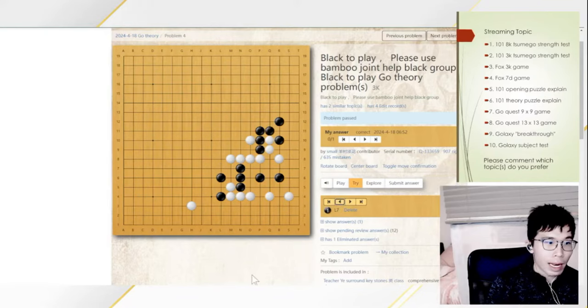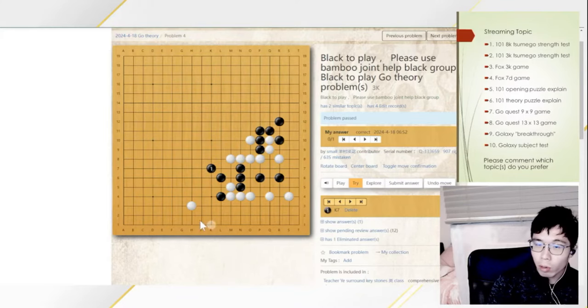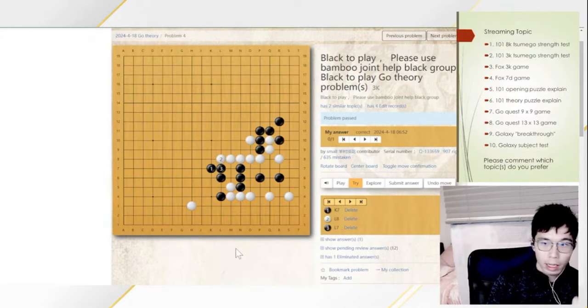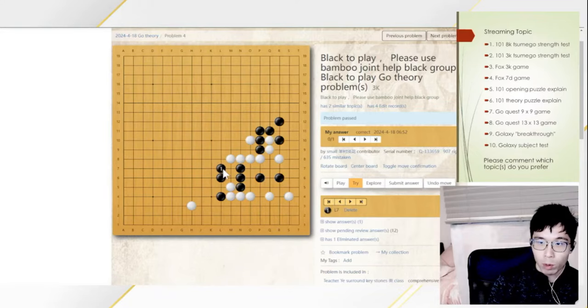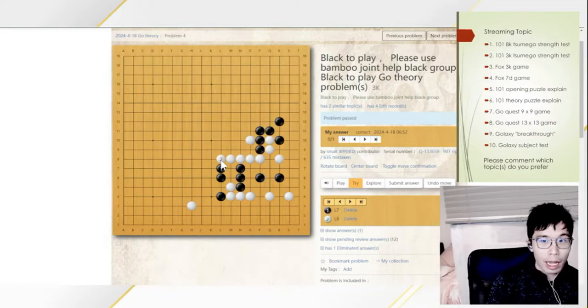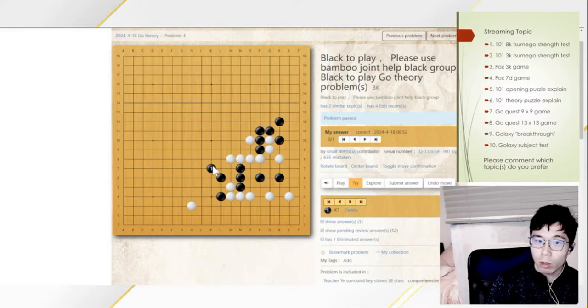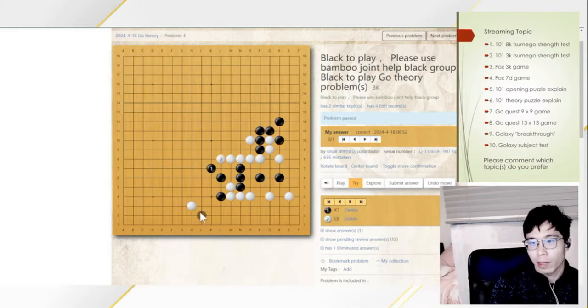There is also one move for Black to consider: the kosumi. Someone mentioned the kosumi, but the kosumi is actually not good — it is not as efficient as the bamboo joint. If White plays the extension to the center, Black needs to play a connection, and after the connection, it looks like Black played the bamboo joint but White played here, and you didn't play a jump but a bend. It is not a good move. The bamboo joint is correct; the diagonal move or kosumi is not correct because you are allowing the opponent to play into the center.